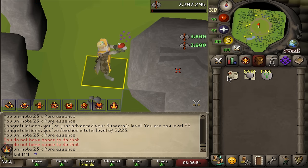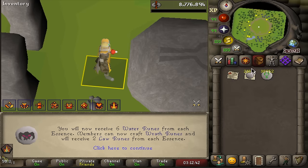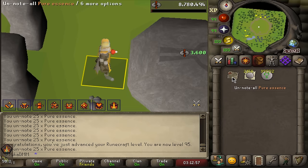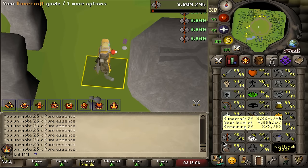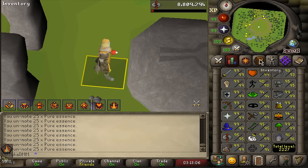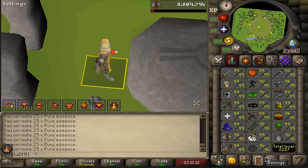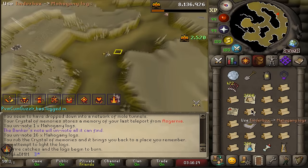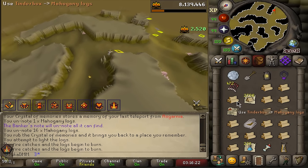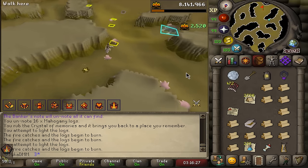Maybe I can get one more — maybe there is 95 runecrafting. I'm almost out of rune essence. I could be doing Guardians of the Rift until 99, there's a bunch of points associated with that as well, but I'm probably going to skill hop and do something else. Maybe aim for base 95s — agility would be a little annoying, herb I can get easily with a willow seed, hunter should be very simple, mining pretty simple, farming a little annoying. Since that willow seed isn't going to show up by itself, I'm going to do mole fire making. I need to get five fire making levels and there's a lot of running around.